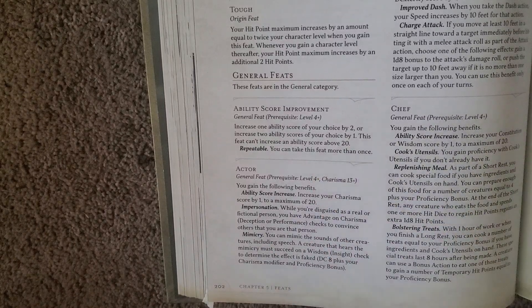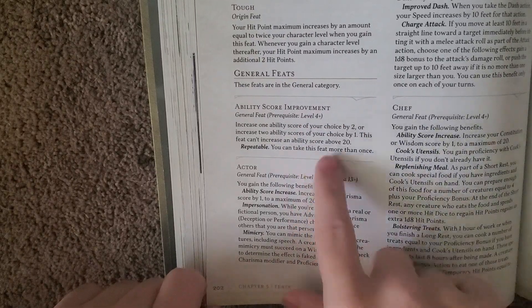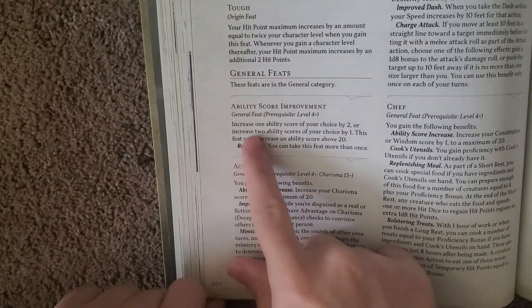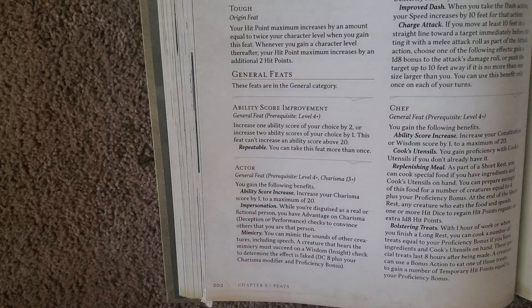But you can take it multiple times, so technically speaking, if it didn't have that plus four requirement, you could maybe take that as an Origin feat. Or if you're starting a campaign at level four or higher, you could do that potentially. It basically allows you to increase an Ability Score by two, or two Ability Scores by one, to a maximum of 20. There are other ways to get it above 20, but that's the current max.